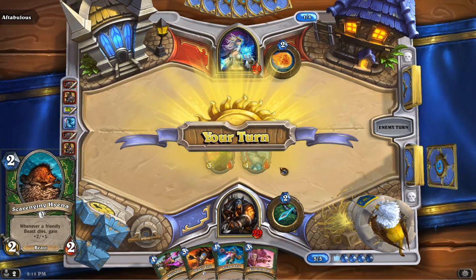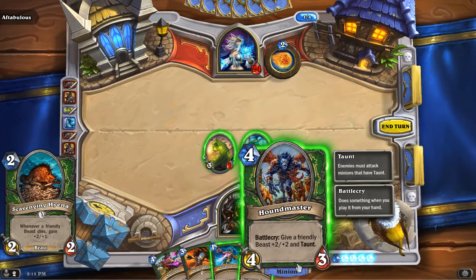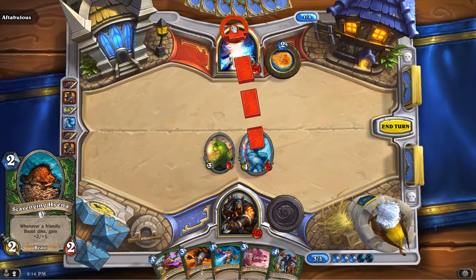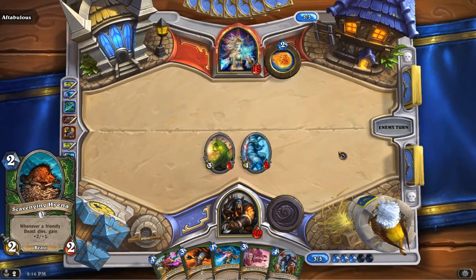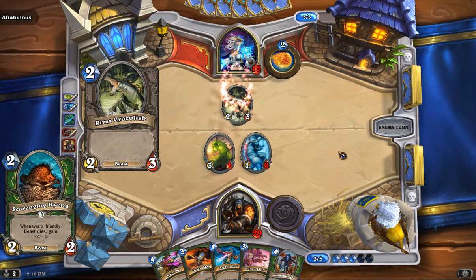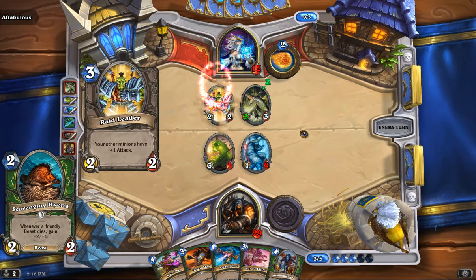After that, we got a Hunter card — Scavenging Hyena. It's a 2-2 that gains +2/+1 every time a beast dies. If you manage to stick some beasts in your deck — and there are a couple of different ways to play Hunter — if you want to run the beasts route, you can load up your deck with a bunch of those, and count on them sacking here and there to pump up the Scavenging Hyena. It can be really solid. Otherwise it's still a decent card, and certainly if you build the deck around it.